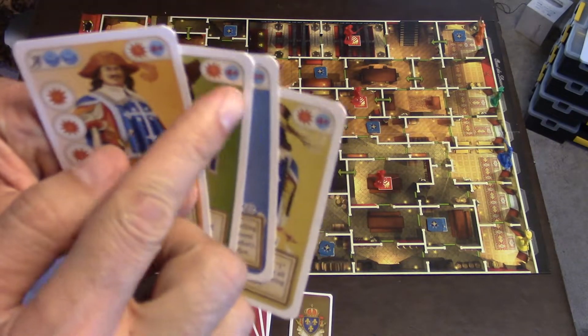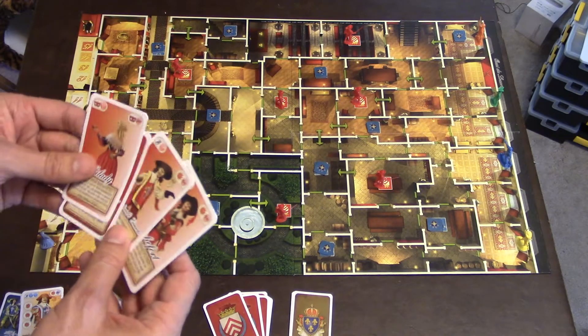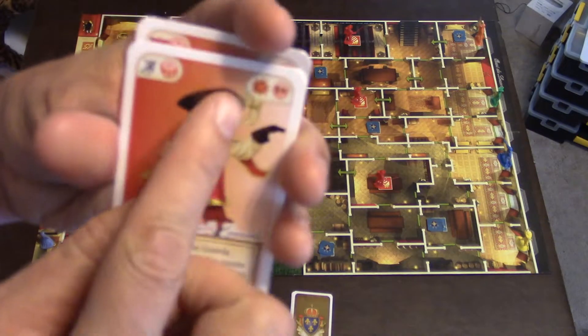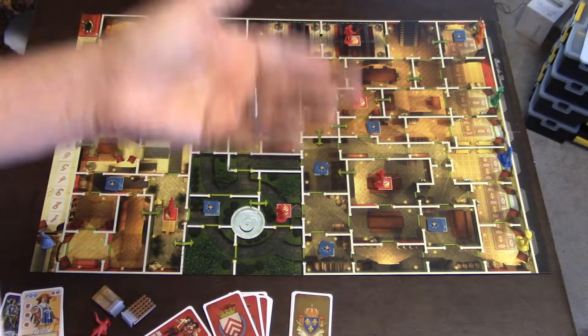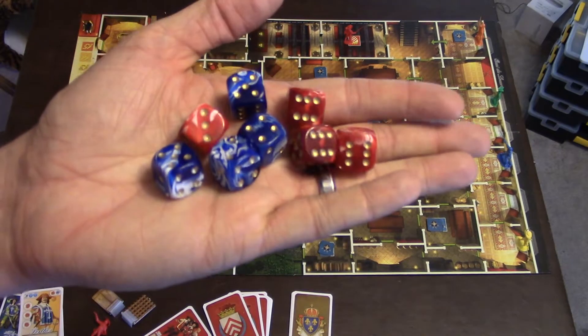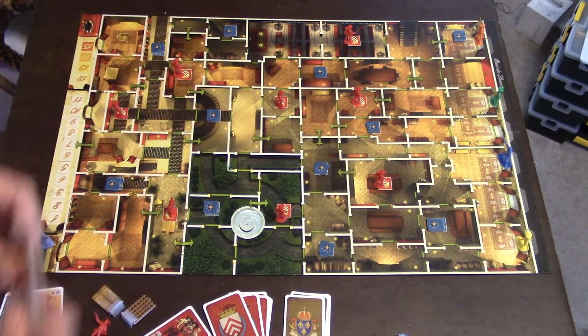Each Musketeer hits on a four or plus. The Cardinals Men, if you look at their cards, hit on a five or plus and only roll one die — so they're kind of weaker, but that's because the Musketeers are awesome. For duels, they give you these awesome dice: blue for Musketeer, red for Cardinal. They feel really nice and look beautiful in the game. I really love them.